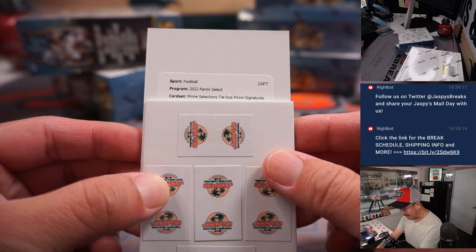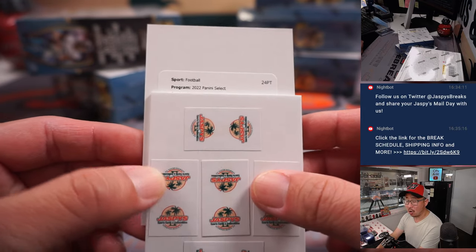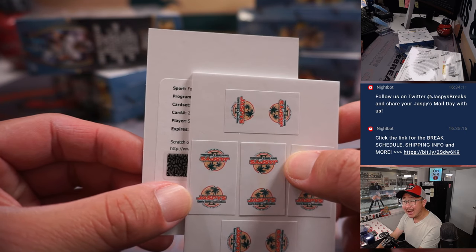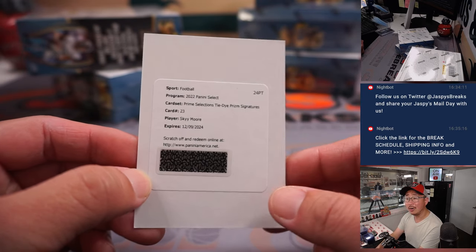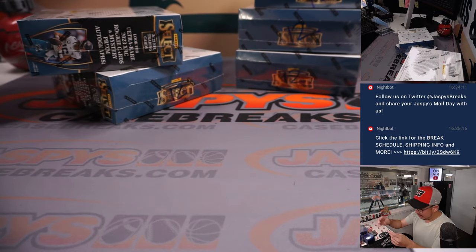It's going to be a Prime Selections Tie-Dye Prism Signatures — card number 23 — Skyy Moore. Reach for the sky! That's going to go to Chris with the Chiefs, who won that team in the filler.